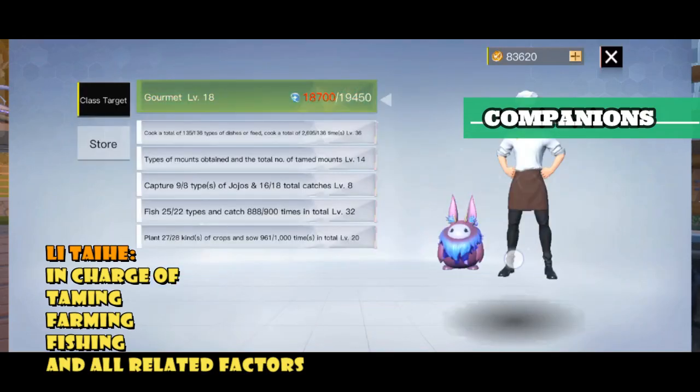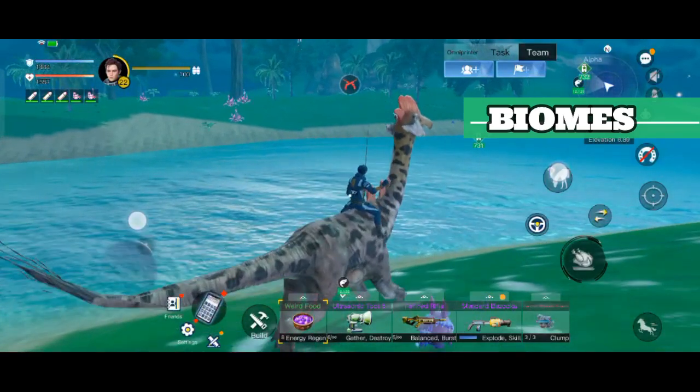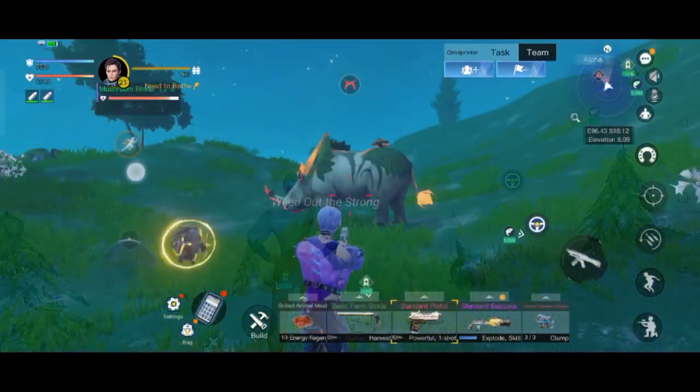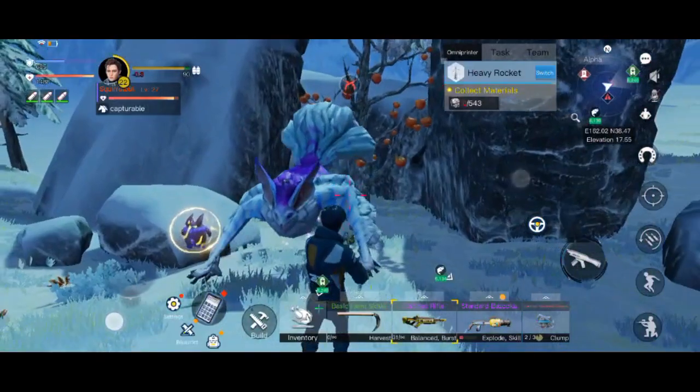There are four types of biomes in Alpha. In ascending order based on level, there are grassland, desert, rainforest, and snowfield. Each biome inhabits different exotic creatures for you to tame and slaughter.